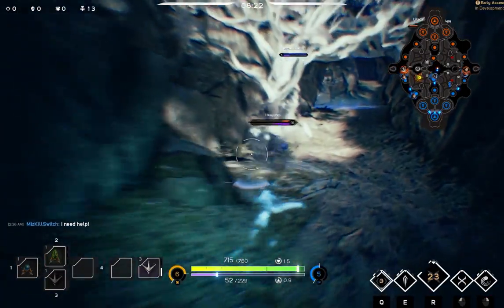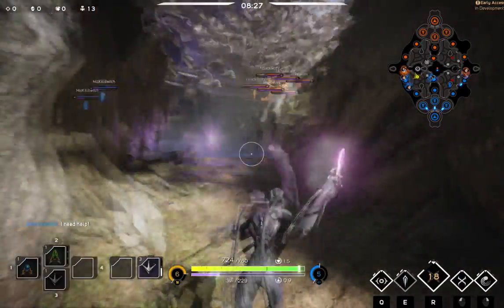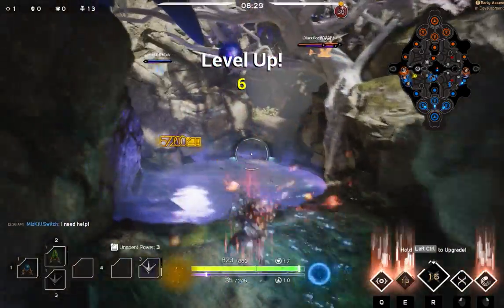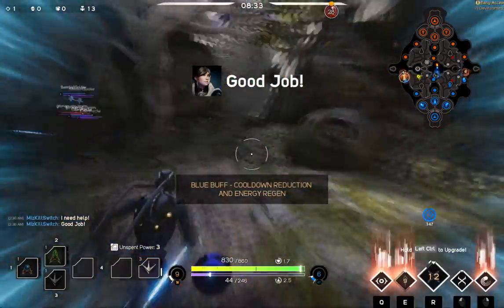Now, the enemy team has a Kalari as well, and she's trying to steal my jungle here. I catch her off guard with my invisibility. I have no clue where she just jumped off to. I see her going to Invisible Pool, make a great educated guess, and use my Crippling Dagger and take her out. We got our first kill. Best Kalari, North America.